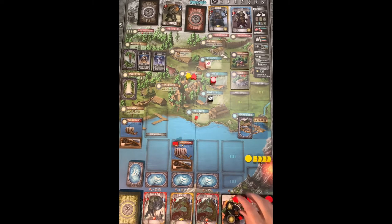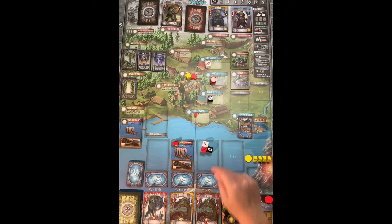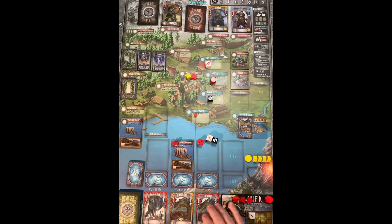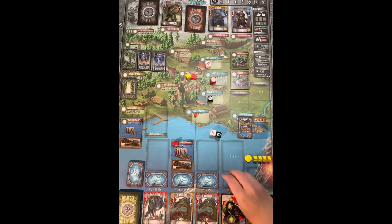Roll all the warrior dice you brought. For example, four hits easily defeats most monsters which only take three hits. But the monster always hits back — if it hits for two and every die only has one health, you lose two vikings even after defeating it. The surviving vikings come back to your player board. If you roll shields instead, those block incoming hits, potentially allowing all your warriors to return home.